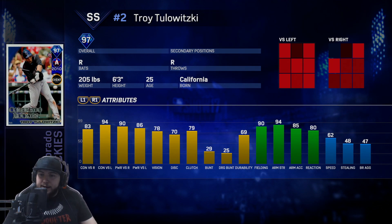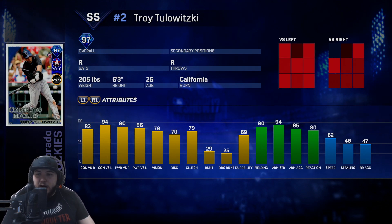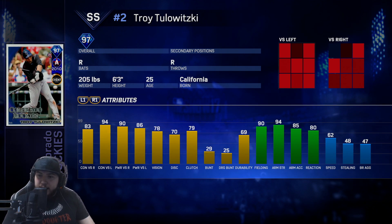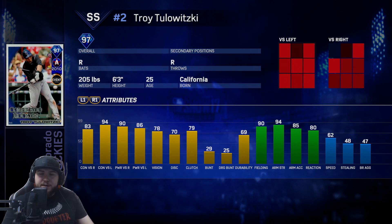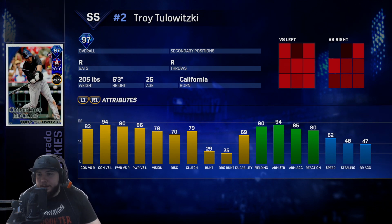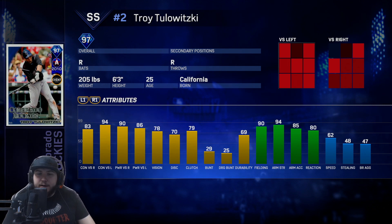Fielding is amazing at 90, arm strength 94, arm accuracy 85, reactions at 80. His speed isn't too bad at 62 — could be a little better at shortstop with guys like Jimmy Rollins, but 62 isn't terrible for the hitting stats and arm strength he provides.